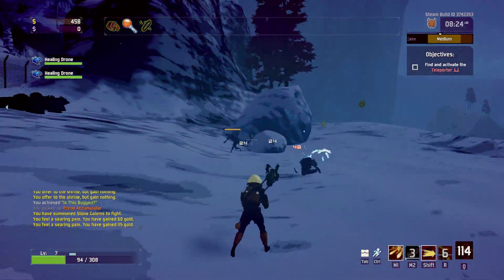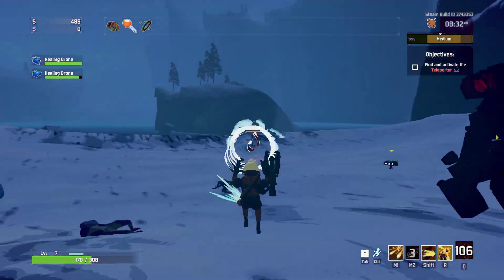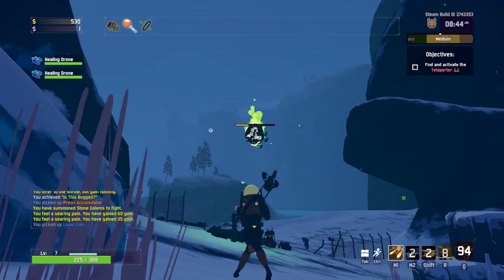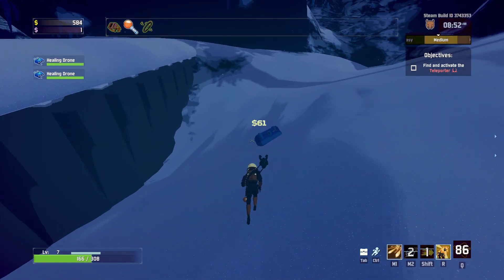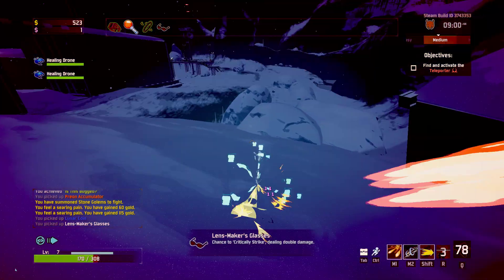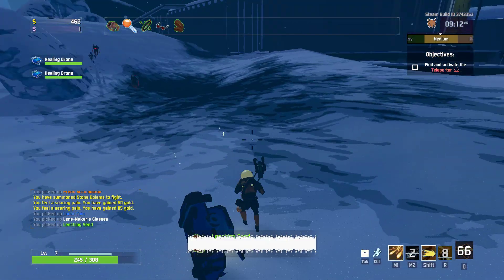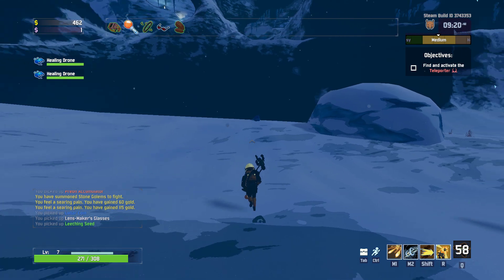We're not going to go overboard with the gold now. We have 500, that's good enough I think. Going to get some items going now. Whisper's of Honor, Whisper's crit. Let's look for some chesties now. 61. Leeching seed — alright. I would like some movement speed items, but you can't always get what you want.